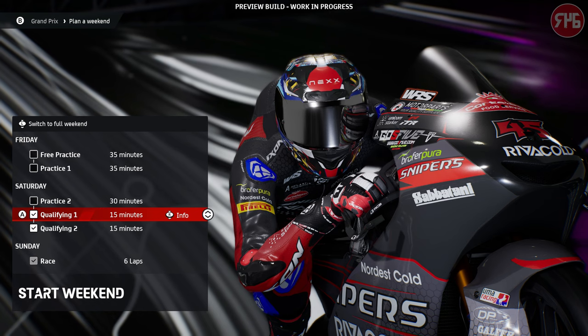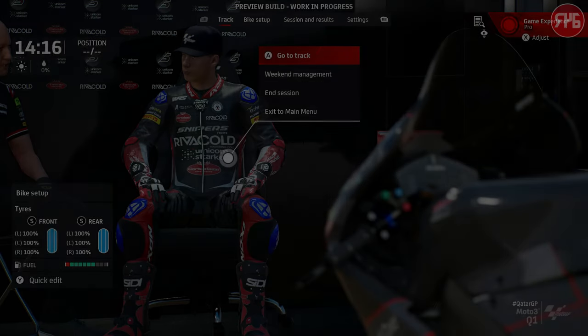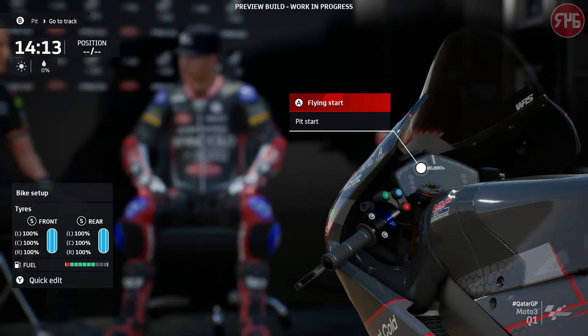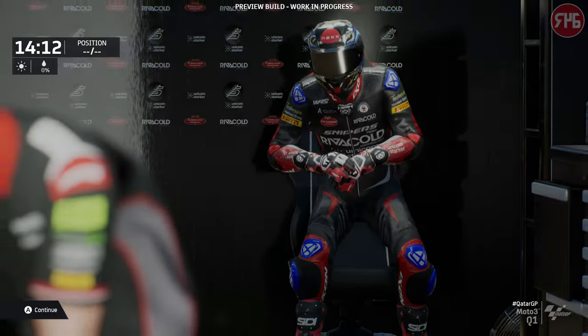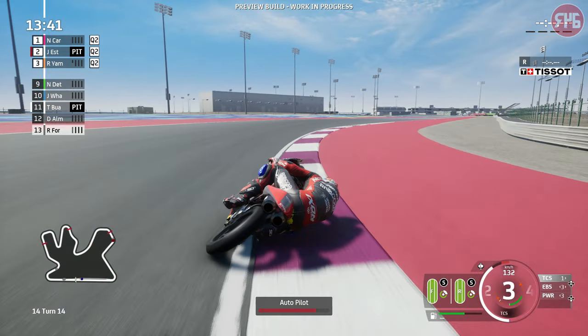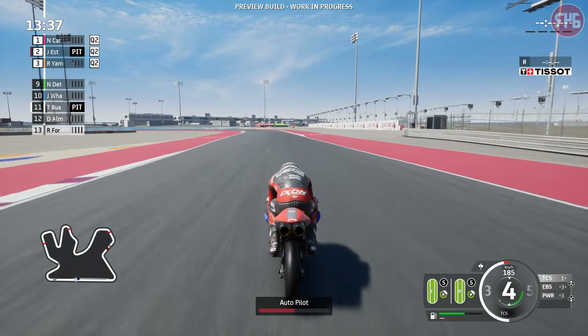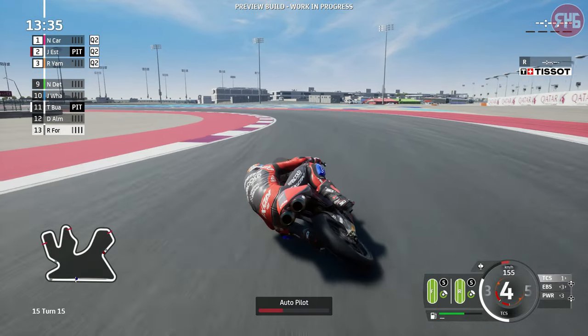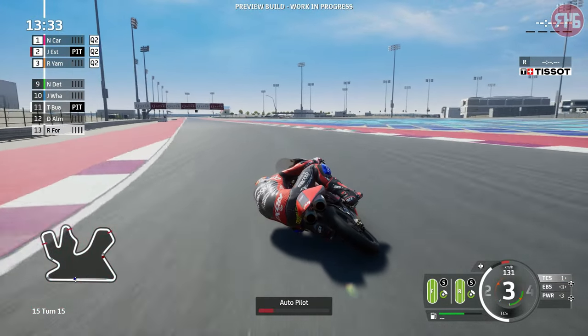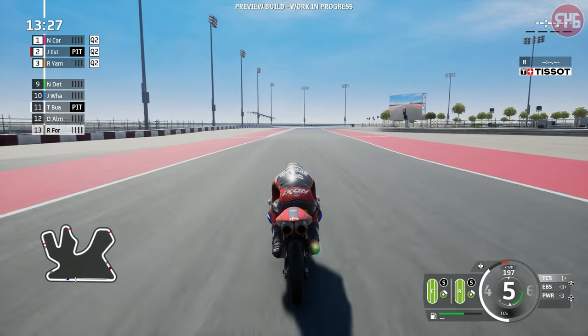We do want to do qualifying and then the six-lap race. Let's head out on track and see what we can do in qualifying. I'm expecting the AI to be quite slow to begin with, but then build up as we do more and more races. Okay, we have control.